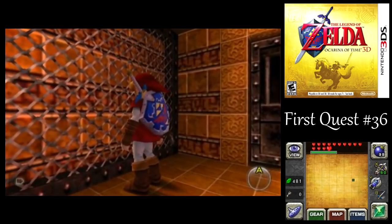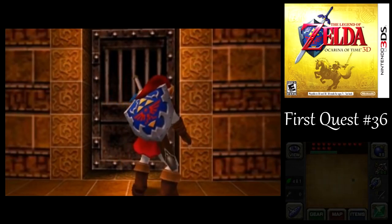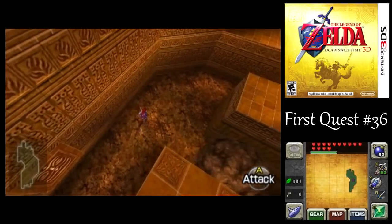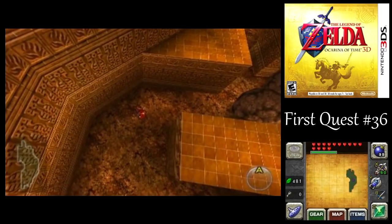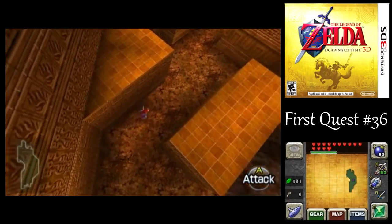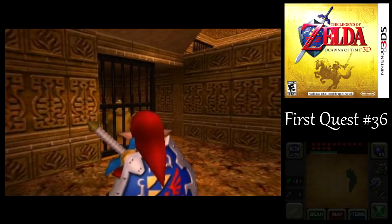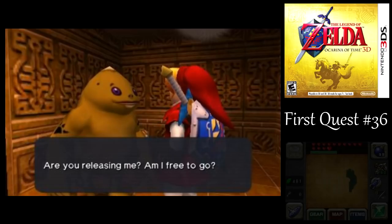Unfortunately, you can't use a hookshot on these chain-link fences when it's up against a brick wall, so it only worked there earlier. Here we got what I like to call the Star Traffic room, with all these rolling bowling balls going around this maze. Fortunately, they don't one-shot you this time. Unfortunately, you can't just hit them with your weapon to make them turn around instantly, so they kind of do their own thing.